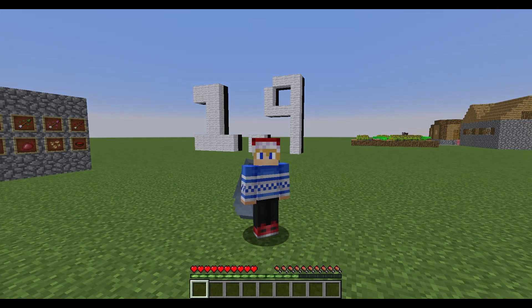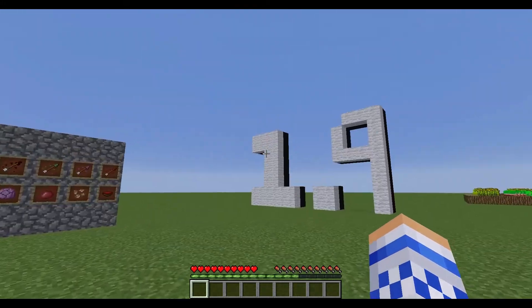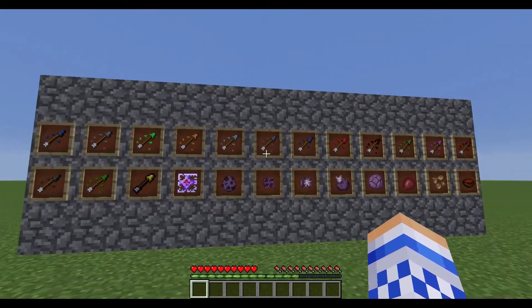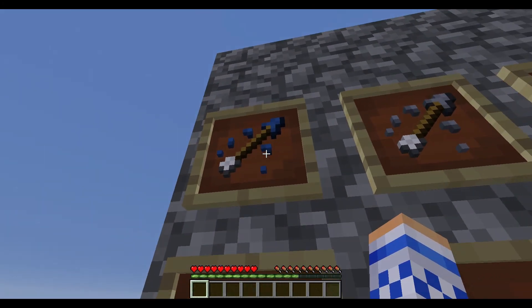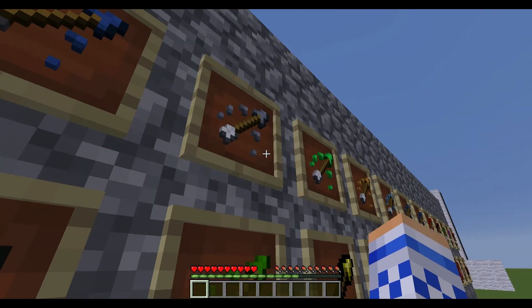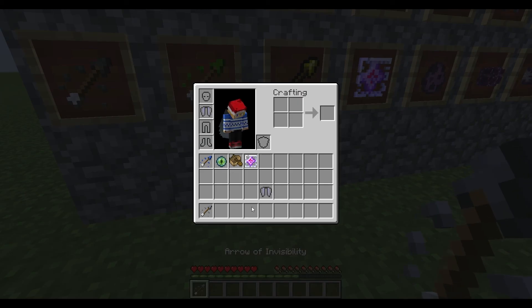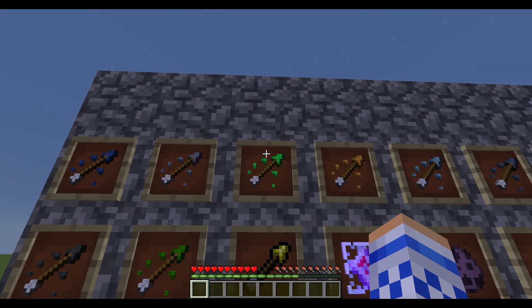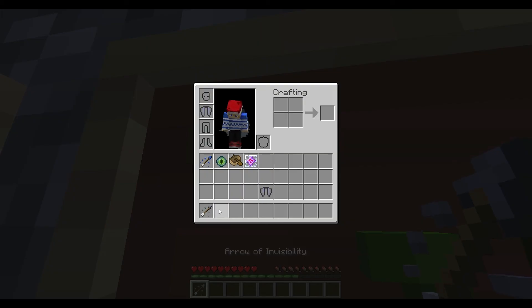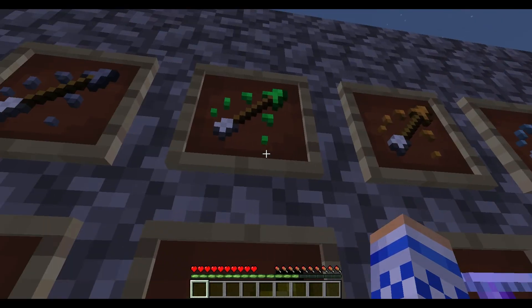1.9 comes out tomorrow, so let's talk about that. First up, we have a bunch of new arrows with different effects. We'll start with the tipped arrow — that's what you need to craft the others, and it has no effects on its own. Here we have the arrow of invisibility, which gives you or the person shot with it invisibility for a set amount of time — around 22 seconds. Next is the arrow of leaping, which gives jump boost, then high resistance, swiftness, and slowness.